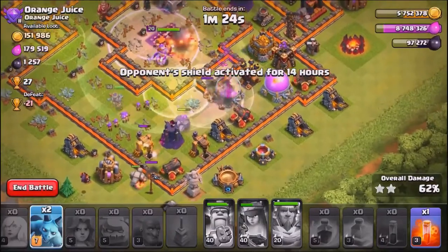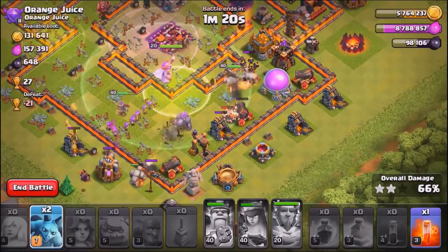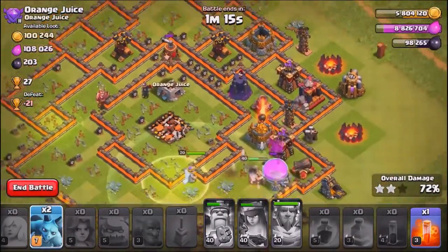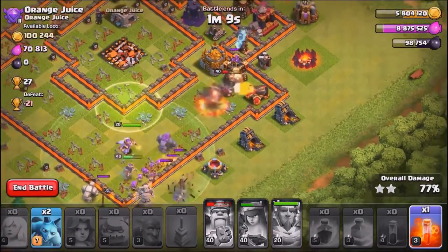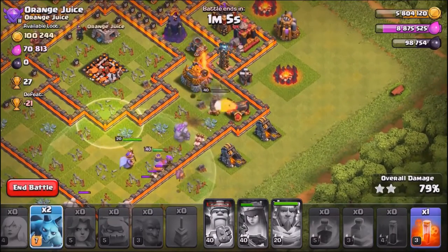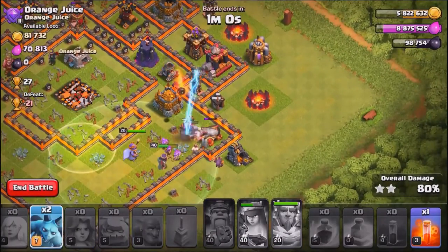The main thing I think it's going to be used for is luring the clan castle. It's just another way — you don't have to bring in hogs, giants, or loons to lure the clan castle. You don't have to waste valuable troop space; you can bring an extra spell to do that, and I think that's the real key.